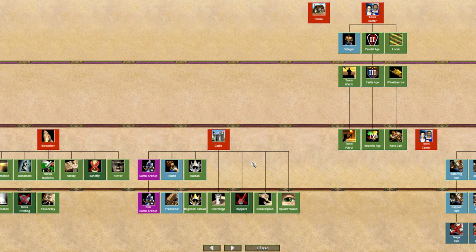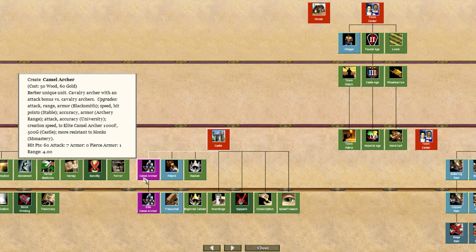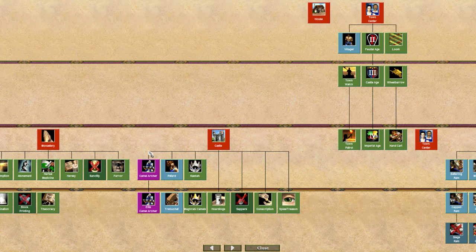Their other unique unit, the Camel Archer, is their main castle unique unit. This is really cool because it's a cavalry archer that counters cavalry archers — one of the first units to truly counter them, excluding skirmishers. It's a great counter to things like the Mangudai, War Wagon, and Hun cavalry archers, which are all very strong units. It costs a little more than a standard cavalry archer but the same amount of gold.